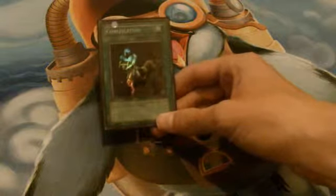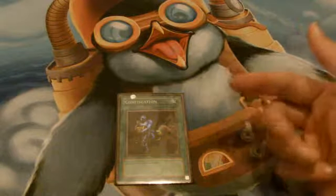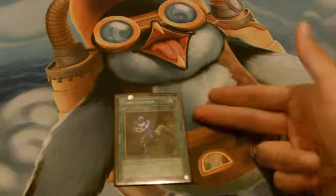Now, Confiscation reads: you can pay 1,000 life points to look at your opponent's hand, select one, and discard it to the grave. So you pay 1,000, then you get hand knowledge and a card removed if you choose to go.